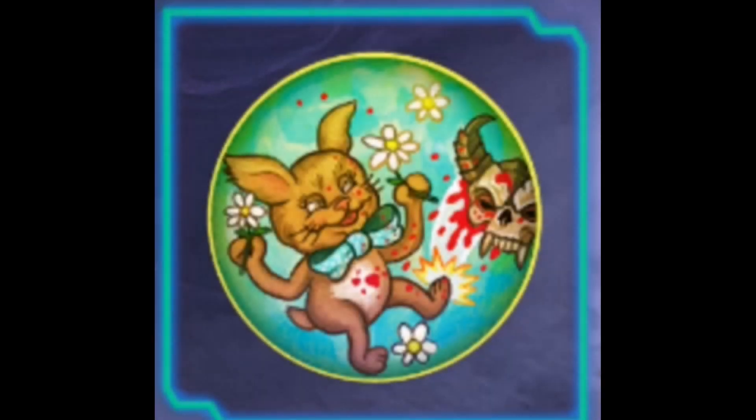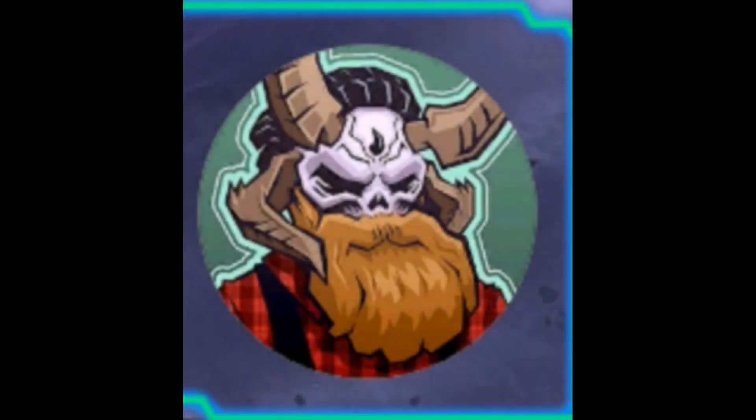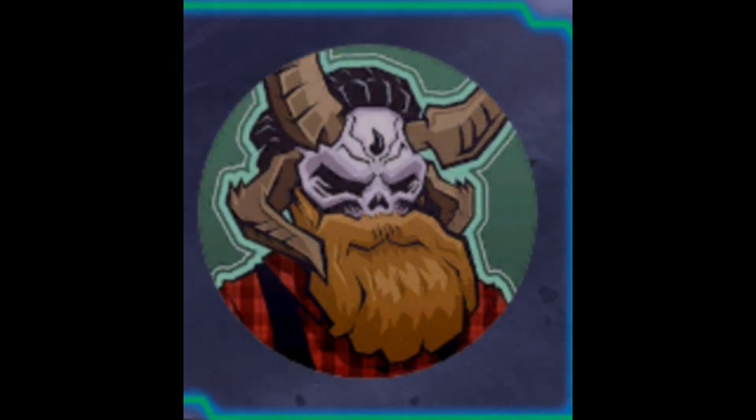The next one we have is Daisy Eternal, which is Daisy kicking a lost soul. I think this one looks pretty nice, and I'll probably use this over the other Daisy one. I really like the style and all the blood — I think it really fits. The last icon we have is Wild and Free, a stylized version of the Lumberjack Marauder skin we are getting in this event. I think this looks pretty nice, but it's not necessarily something I'll be using.